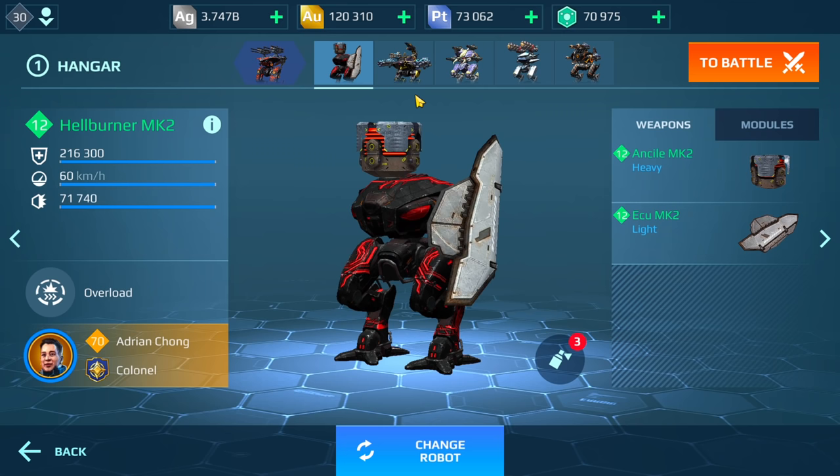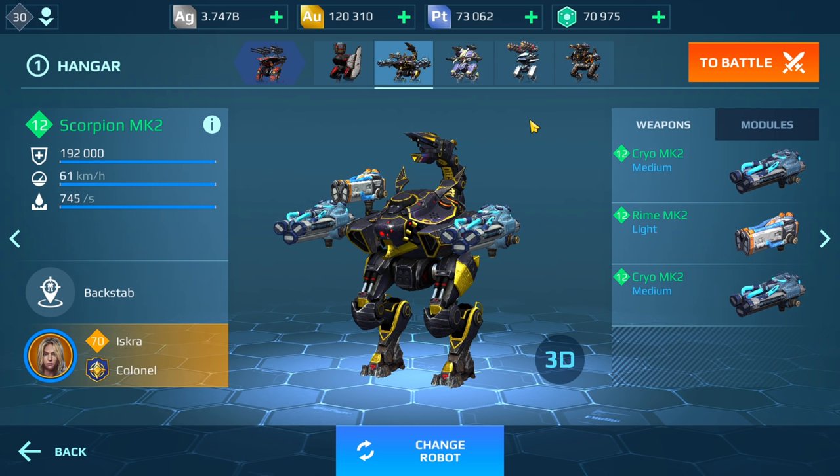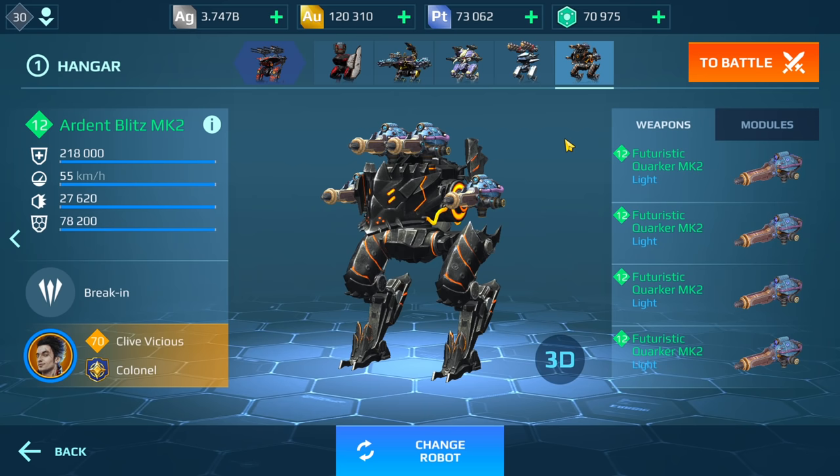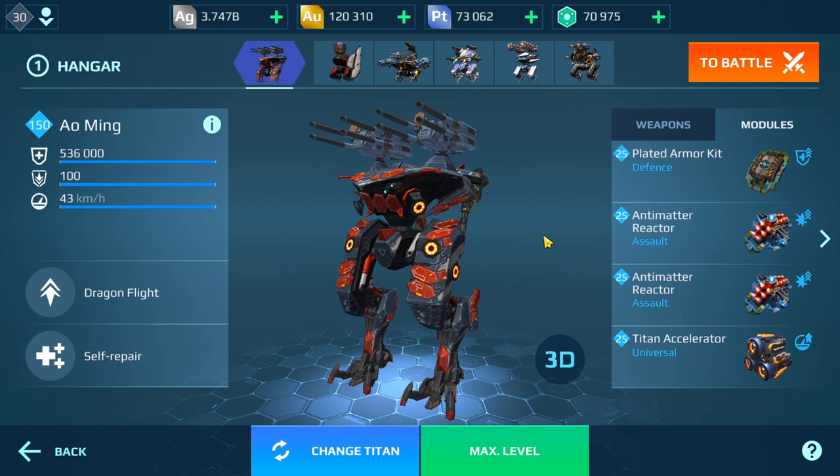Let's take a look at the rest of my hangar. We have the Hellburner, the Scorpion — I did a video on that last week. We have the Scarab Leech, the Ao Jung with the crazy Nucleon weapons — I did a video on that too — and then the Blitz with the Quaker weapon. But the main focus is going to be the Ao Ming with the Titan Accelerator.